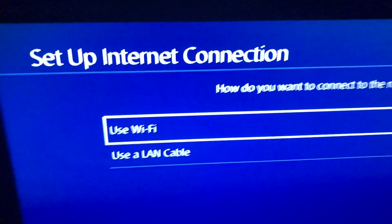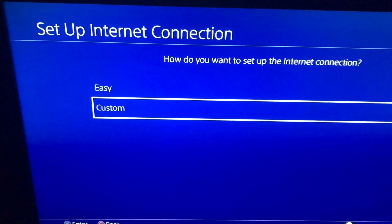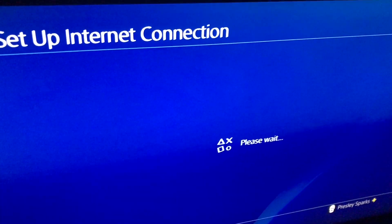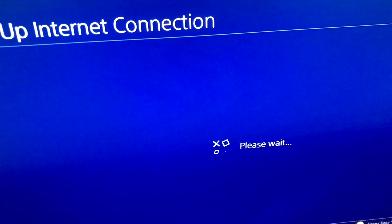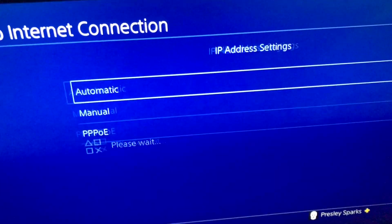You can either use Wi-Fi or a LAN cable — I'm gonna choose Wi-Fi. You want to click Custom. I'm not gonna show the Wi-Fi names here, I'll just choose one of the Wi-Fis I'm using right now. I just chose one; I didn't want to show it on video.